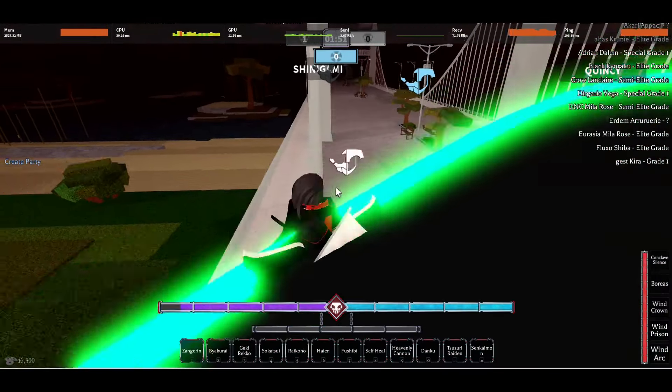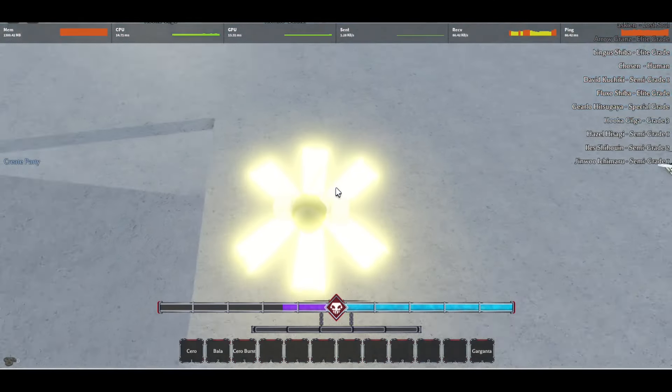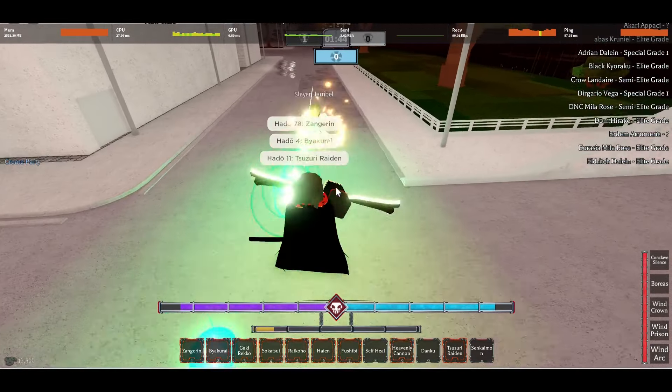Next move is Riku Jokora — probably one of the most iconic Kido in Bleach. This move is similar to the previously mentioned Geki, stunning your enemy for a good amount of time, except this move bypasses the enemy's block. As long as you can follow them with your mouse, you'll have a free stun. This skill is best paired with Haiyan to guarantee some insane damage.